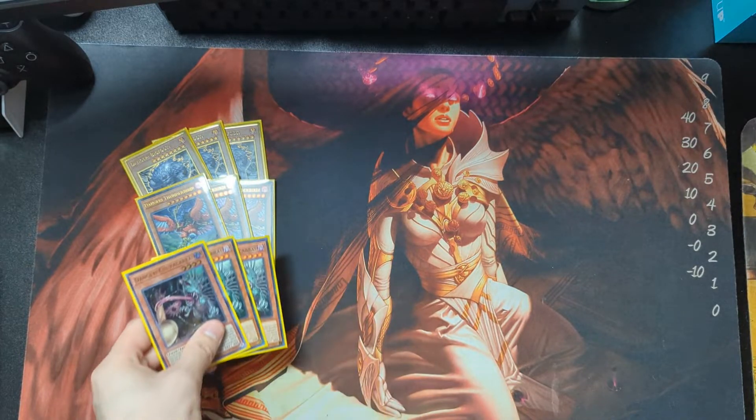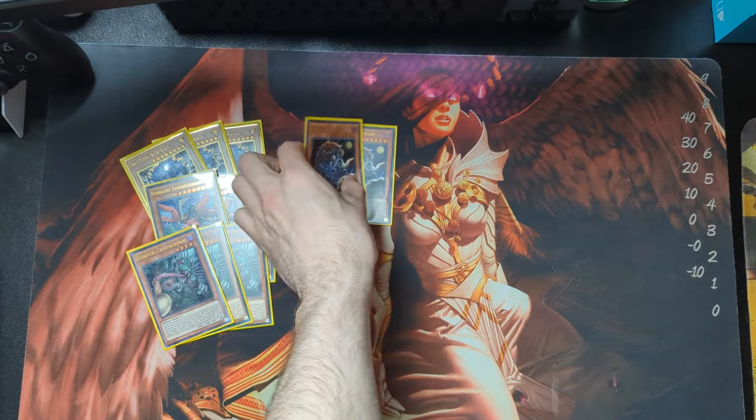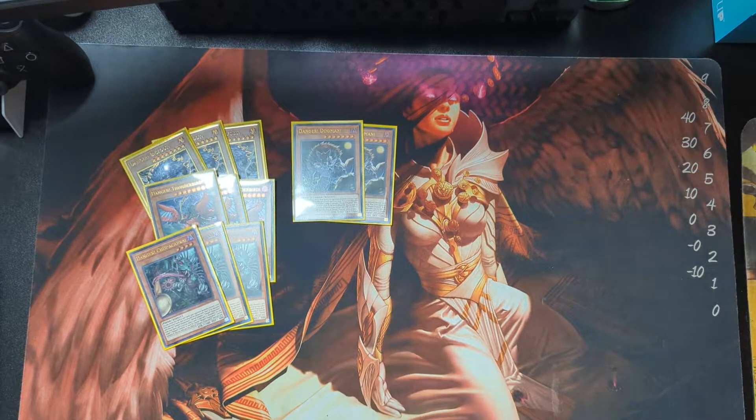Next is three Choop — another really good Danger to have in the deck at three. We have two Dog Man. It's an okay Danger, it's not the best, but in terms of Pure Dangers you kind of need multiple.